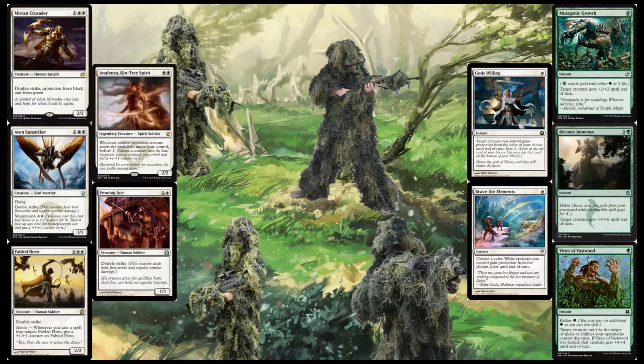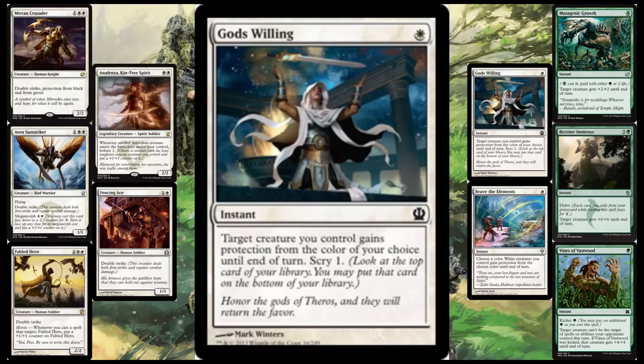The only other protection spell remaining is God's Willing, which is also a one-cost. Target creature you control gains protection from the color of your choice until end of turn, and then Scry 1 — which is really useful for this deck because it needs to work properly to kill somebody on turn 4. And it really does quite often; if it doesn't, it absolutely is going to kill them on turn 5. That's a targeted spell for heroic purposes, and so are pretty much the rest of these.